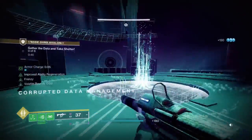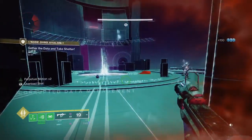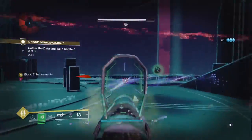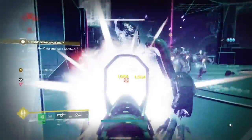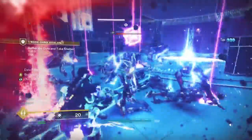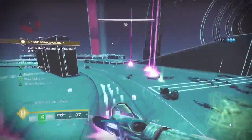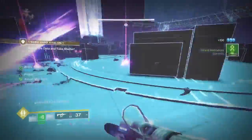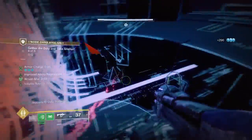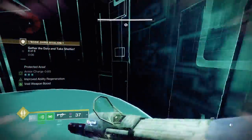I'm making some orbs to build up armor charge to get that void surge going, plus volatile rounds. This encounter is a Gambit/Prophecy type deal - you pick up motes to bank them. You need to pick up eight. If you have more than eight it has no bearing on the encounter - the requirement is only eight. Bank before the 10-second timer. I ended up banking 15 because I can't tell how many motes I have with all the text on screen.